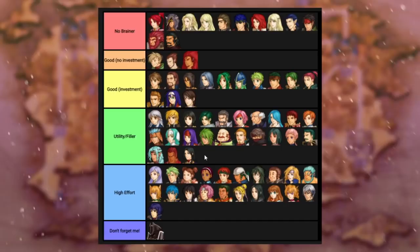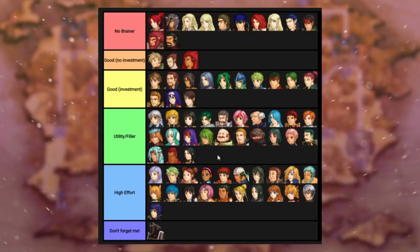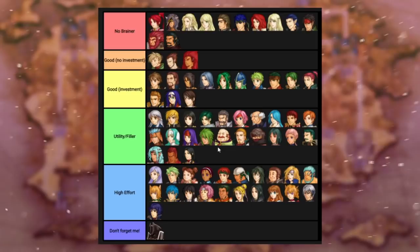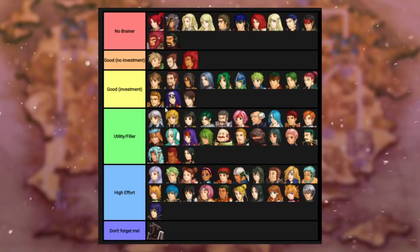Next we have the Utility/Filler category. These are units that have some kind of utility — they can use staves, rescue-drop someone — or they're pretty good but not super great at combat at base. They might be potential endgame candidates or can kill a couple of enemies in a route map somewhere, but they're not super great at it. I'm going to go through them fairly quickly because it's somewhat obvious, and I talked about what these units do in previous guides.